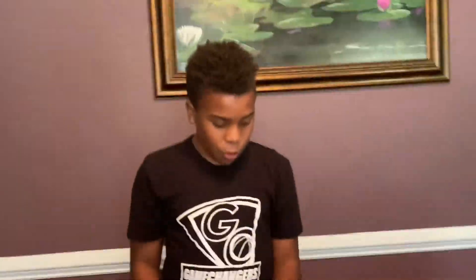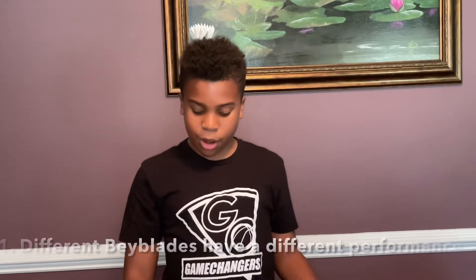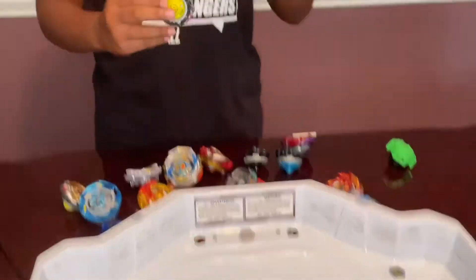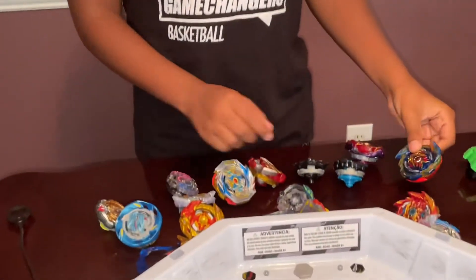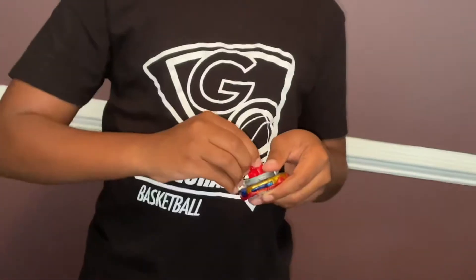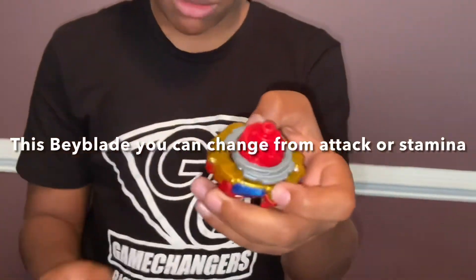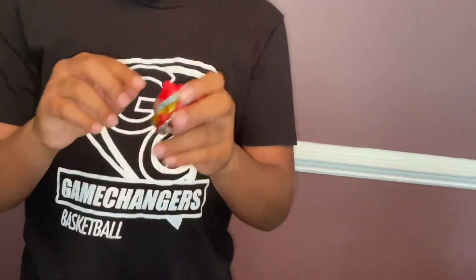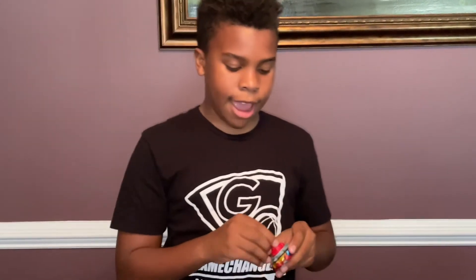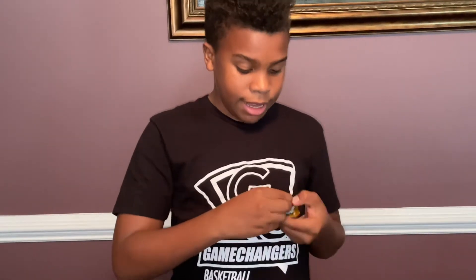Different Beyblades have different performance types. This is a stamina type — it has a pointy tip at the end. Valkyrie has a flat tip. Others have either flat or hollow spaces in between. Achilles, which you can change from attack to stamina, has a hollow space on the inside — just a hole separating the outer edge from the inner edge. The inner edge is pointy, and that pointy tip is what puts it in stamina mode.